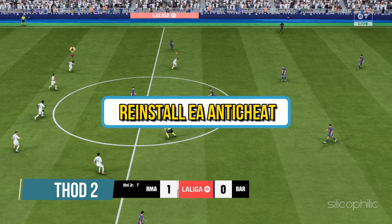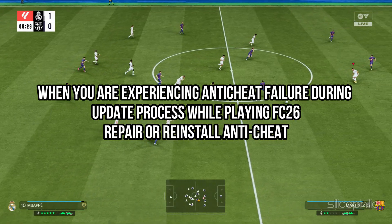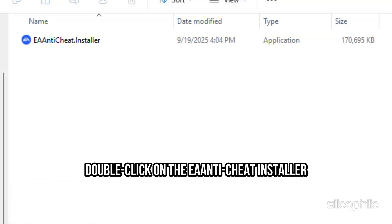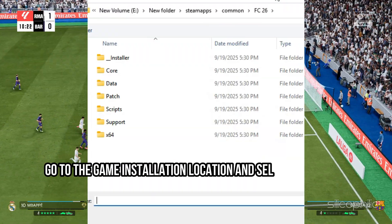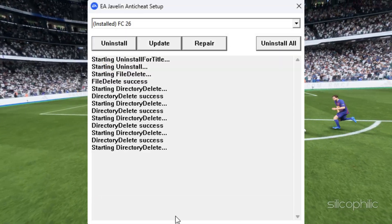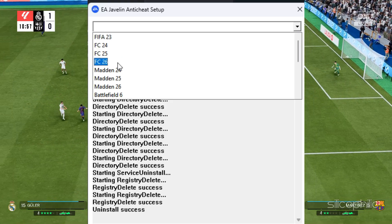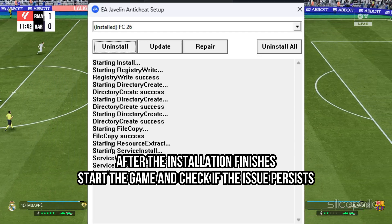Method 2: Reinstall EA Anti-Cheat. When you are experiencing anti-cheat failure during the update process, repair or reinstall the anti-cheat. Go to the FC26 installation folder, open the Installer folder, locate the EA Anti-Cheat folder and open it. Double-click on the EA Anti-Cheat installer, select your game, click the Repair option, then OK. Select the game installation folder and click Select Folder to repair the anti-cheat. You can also click Update to make sure everything is up to date, or select Uninstall and then reinstall using the Install button. After installation finishes, start the game and check if the issue persists.